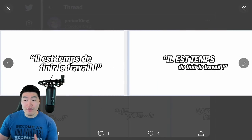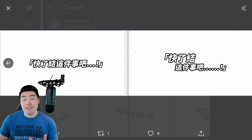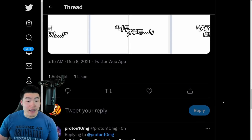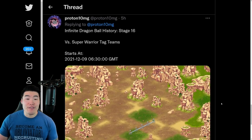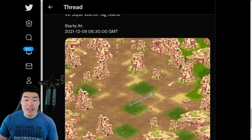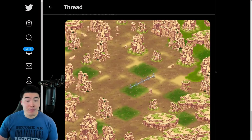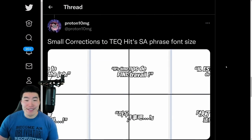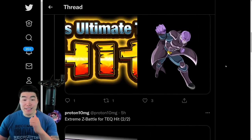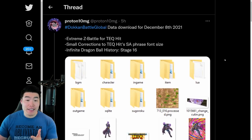They also adjusted the French, the — I think this is Korean — and also the Chinese. And lastly, we have the new stage of Infinite Dragon Ball History, Stage 16 versus Super Warrior Tag Teams. That was essentially all there was to this data download: Tech Hit's Extreme Z Awakening, Extreme Z Battle event, some adjustments to his Super Attack text, and the new Infinite Dragon Ball History Stage 16.